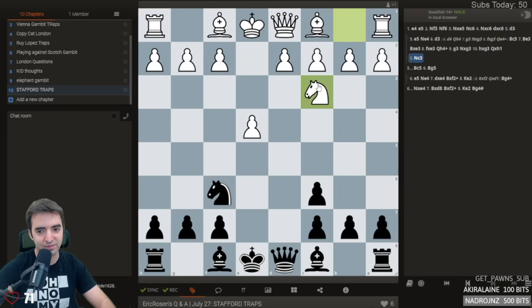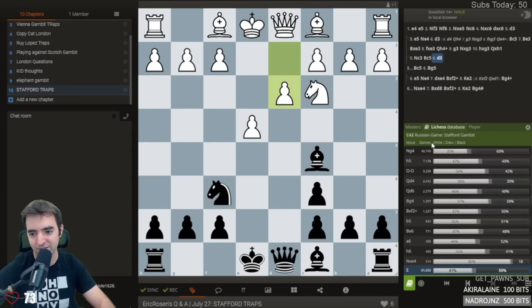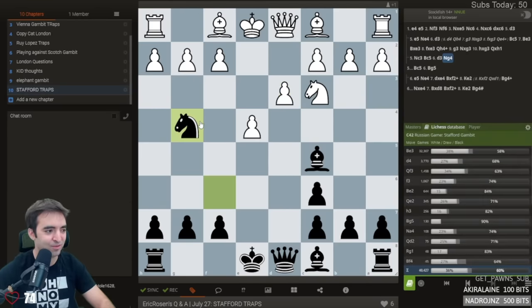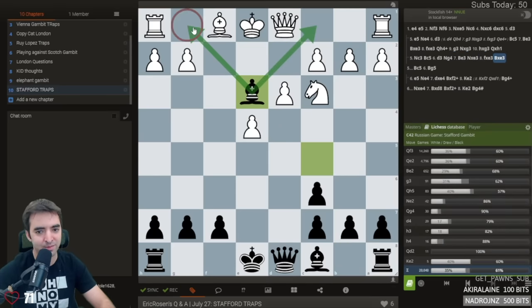Now let's look at traps where white plays knight c3. There's a ton of traps after this move. We continue with this. The most common trap that so many people fall for, including many strong grandmasters, is knight g4. And this is already preferable for black. The only way to really try and defend f2 is bishop e3, but then after takes, takes, takes, black won back the pawn and has a great position.